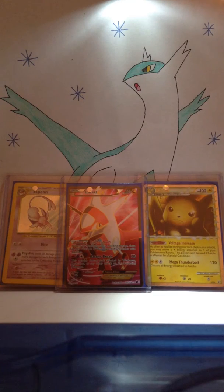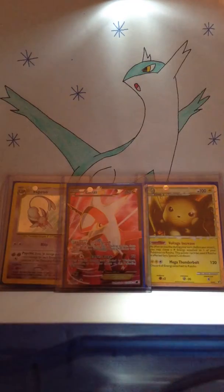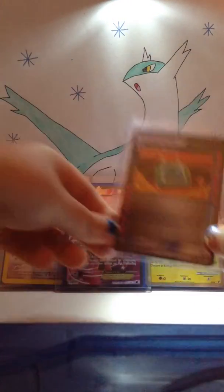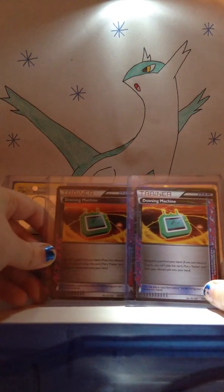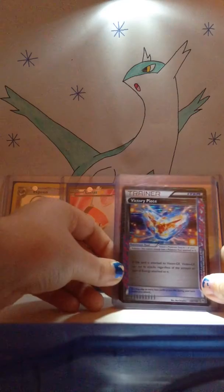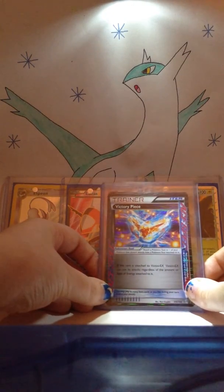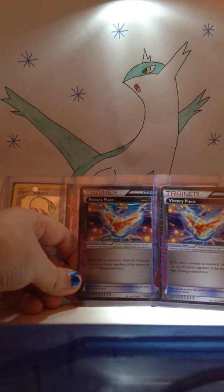Moving on to Plasma Storm: I have a scramble switch, dosing machine — two of them — and victory piece. Victory piece is my favorite A-spec artwork from the Plasma Storm set, and I have two of them.